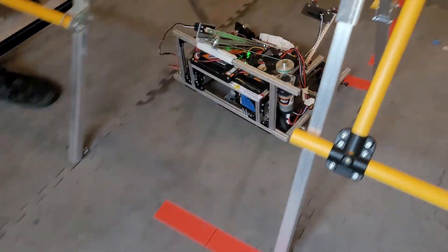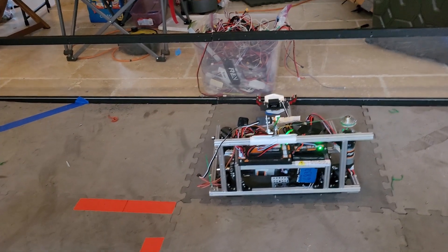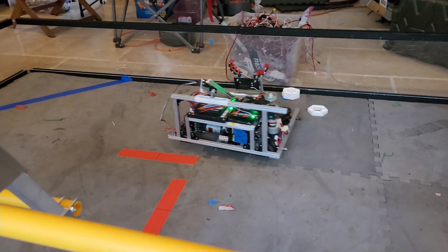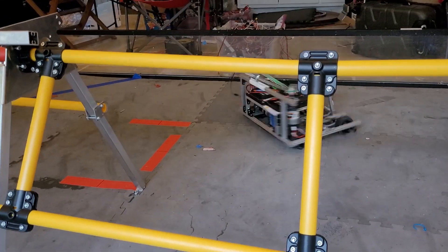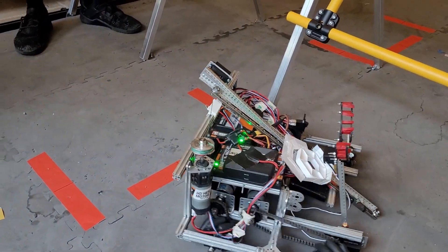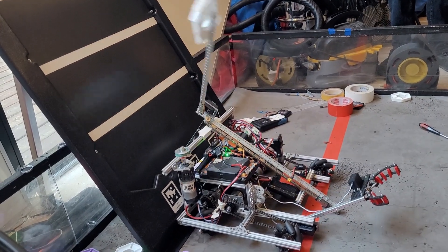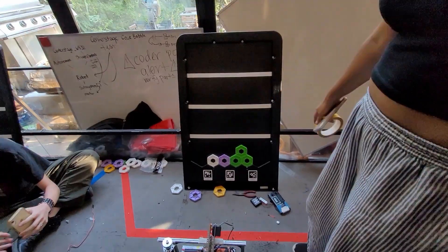Our intake system could also be more efficient. We also tested a scooping mechanism similar to a spatula that could flip the pixels onto it as a potential intake system. We may attempt a beater bar system as well further in the season. Additionally, the lack of driver practice and recycled chassis design led to slow cycle times, but this will improve as the season progresses. Overall, though our Robot in Two Days was able to functionally score points, there is a lot of further development and experimentation required to understand the mechanics of the game.